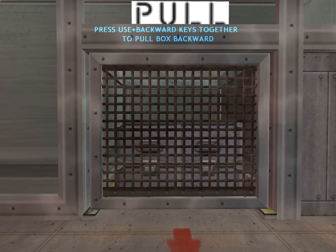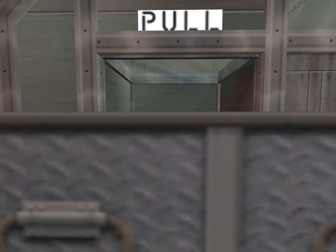To pull this box, move up to it and press your use key. Hold the use key down to keep a grip on the object, and move slowly backward — the object will come along with you. While gripping an object, you can also use strafe keys to move the object from side to side.